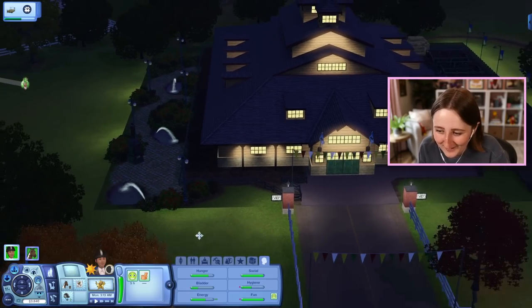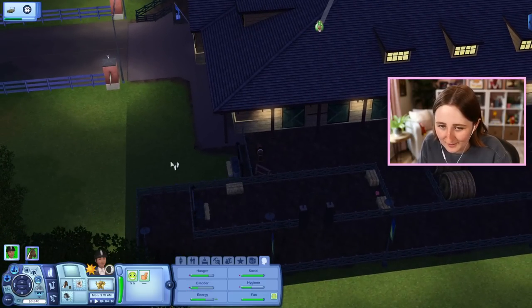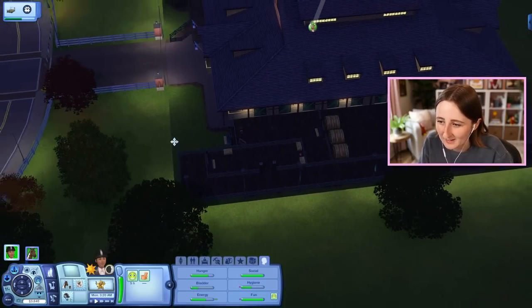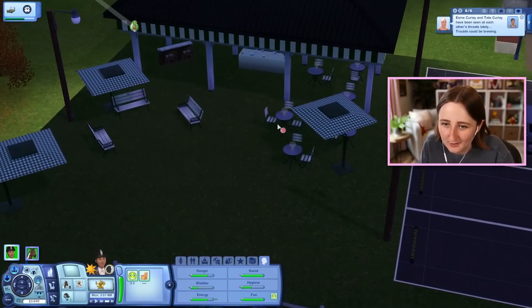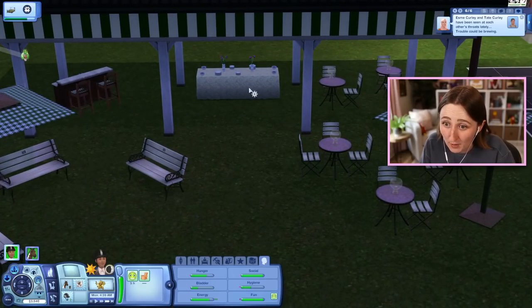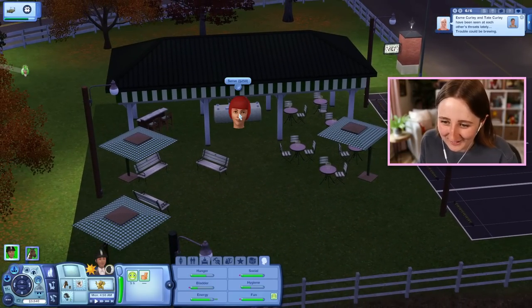I might just come down here tomorrow and stay around here, because there's all kinds of stuff that we need. Like, we can have the horse rest. I might just pretend I live here. Even my sim can eat here because there's a buffet table — I'll be fine! What else am I gonna spend money on? I might as well just serve myself food here.